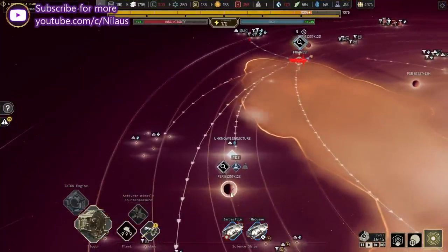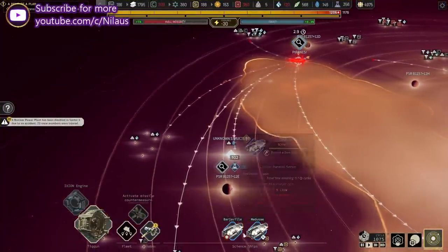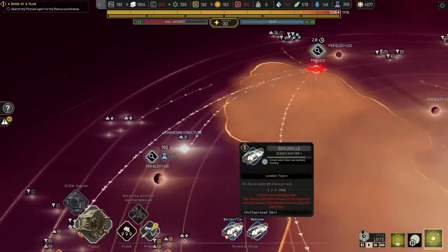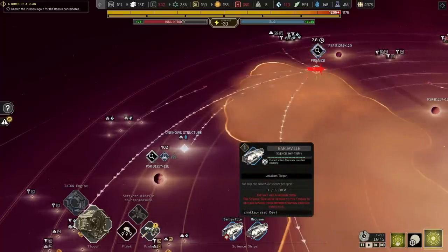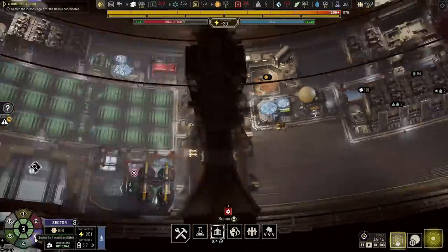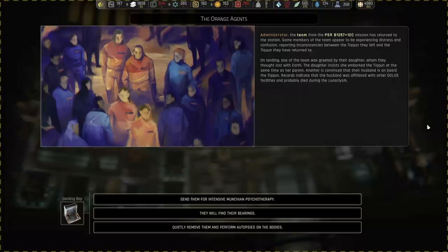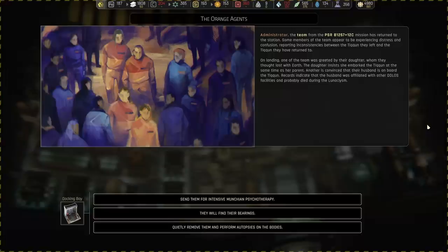We also need to figure out what's up here — I have a suspicion that they're not going to be happy. Whoa — 23 people wounded. Let's get some more crew on board. The team from the 12C mission have returned to the station. Some members of the team appear to experience distress and confusion, reporting inconsistency between the Tycoon they left and the Tycoon they have returned to. On landing, one of the team was greeted by their daughter, whom they thought lost on Earth. The daughter insists she embarked the Tycoon at the same time as the parent. Another is convinced that her husband is on board the Tycoon — records indicate the husband was affiliated with the Dolors facilities and probably died during the lunaclysm.